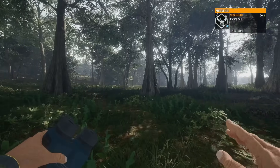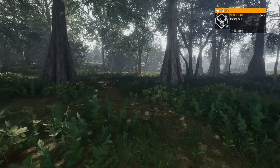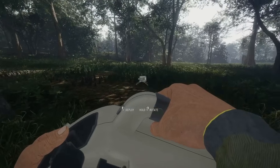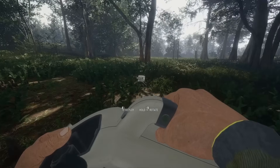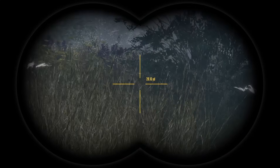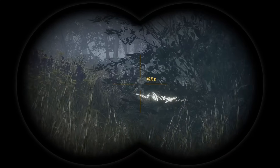Oh, there we go. Nice whitetail. He's not too far away. Let's get a little bit closer. I've got scent spray on, so we're fine. Maybe we get up in that clearing right there and plant this down, see if we can call him in. He might be a little bit too far out to do it right now. That'd be a great way to start the day though. This might be their bed up here — they might be bedding down right here. Maybe they walked off that way?